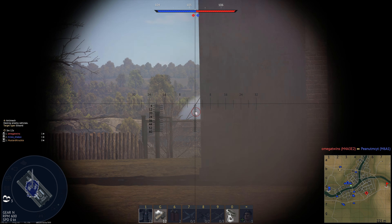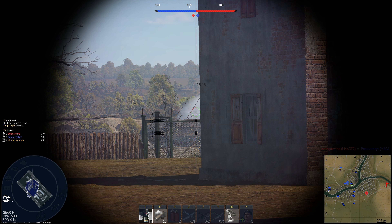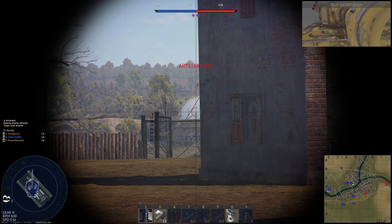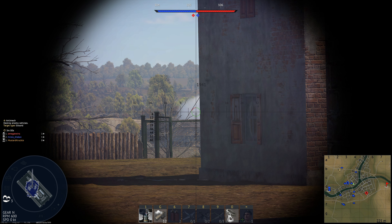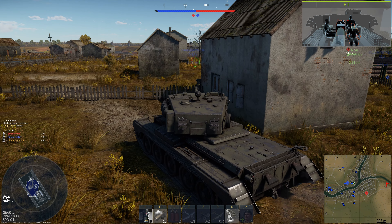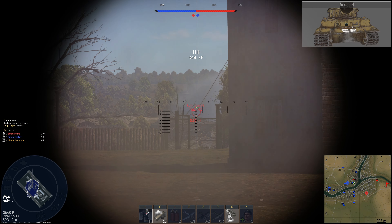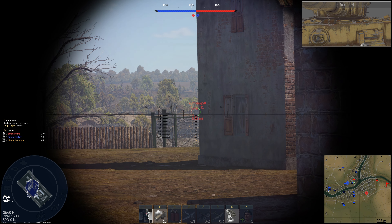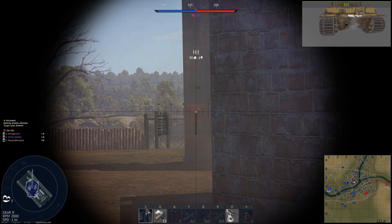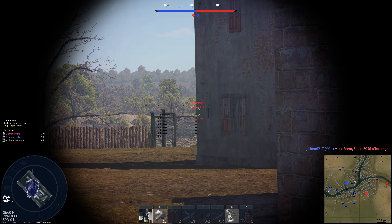I'm going to keep firing here. I feel like this CEBO shell ought to be able to do something against the front plate on this Tiger. This could be a lot of work. Basically this is an up-gunned Cromwell. We've talked about this before with other vehicles — it's an adaptation where they realize they need something a little better, a little more powerful, a bigger gun, and then as they make those changes, other problems present themselves.